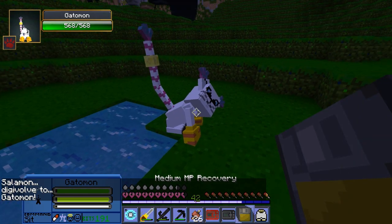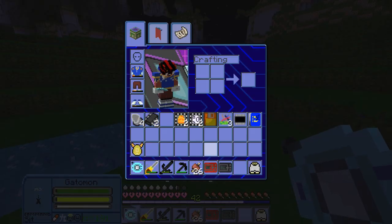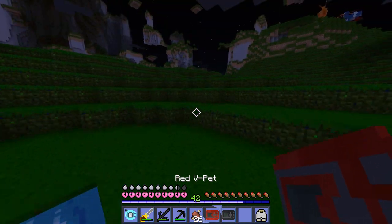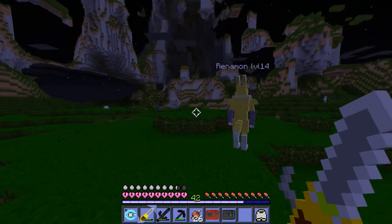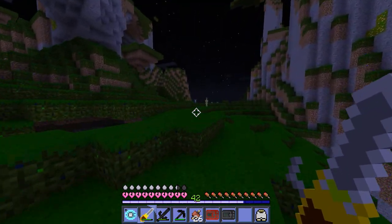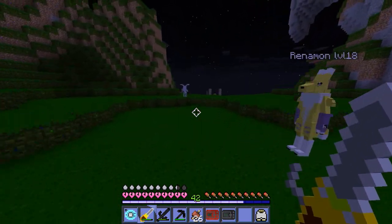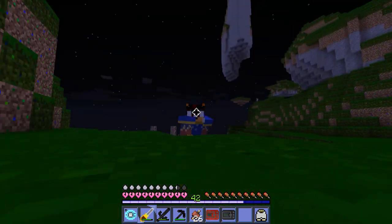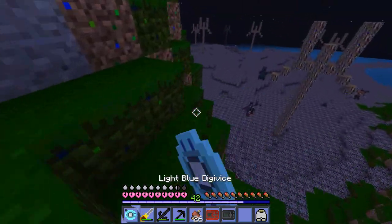We need a medium MP recovery item — we need one more MP. So now we need to head back to the house and we should be able to get Gatomon into her next form. Maybe there's some cool Digimon on the way — I actually saw Alphamon again while going here. I keep seeing Alphamon around — I thought it was really rare to find. Anyway, see you at the house!